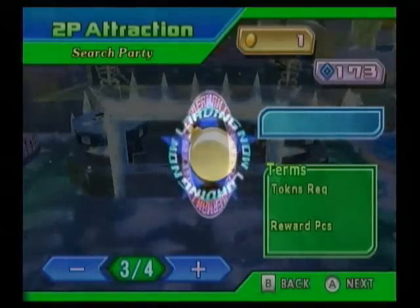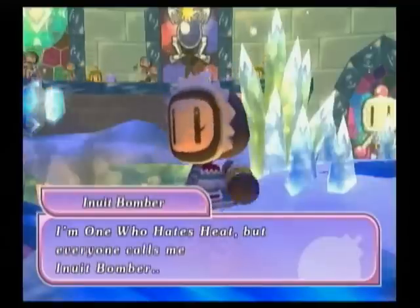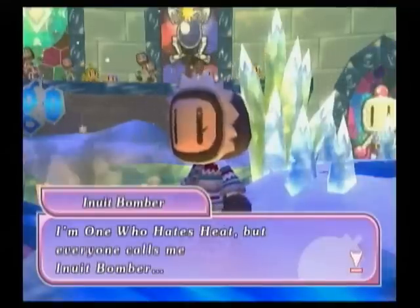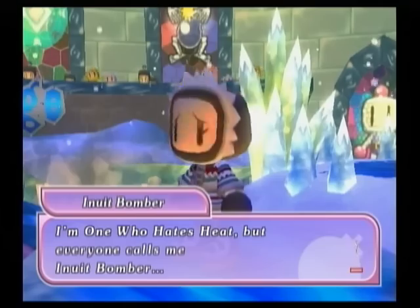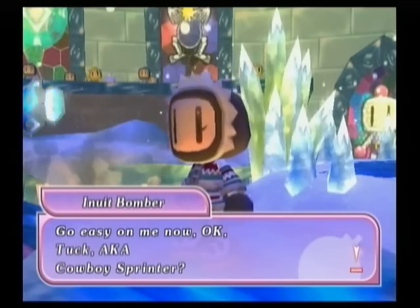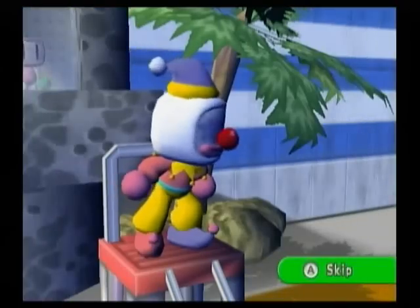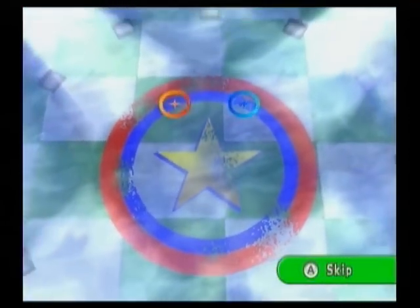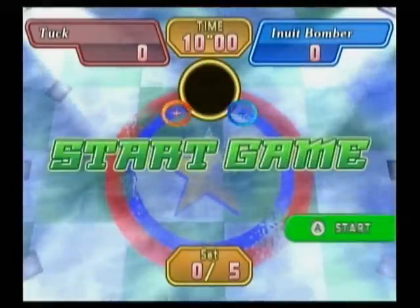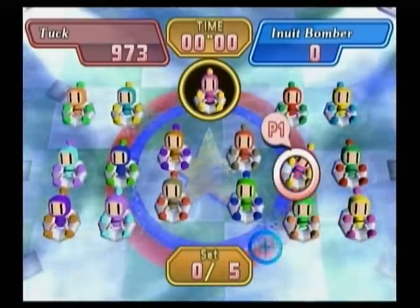Let's face Inuit Bomber. Look at Bompire — did you see his eyes? Freaking red, that's kind of creepy. I noticed those in the tournament but now that they're even closer up that's kind of creepier. She says she's one who hates heat but everyone calls her Inuit Bomber. If she hates heat, why is she dressed warmly? Makes no sense. We've already explained everything so let's just get right into it.